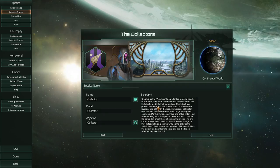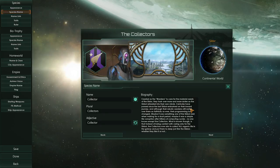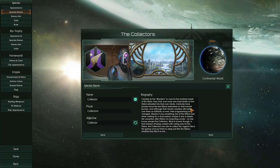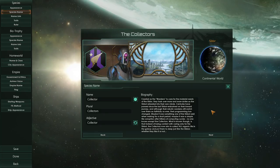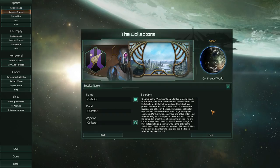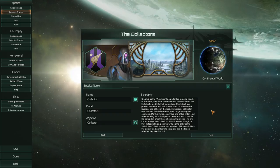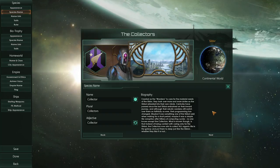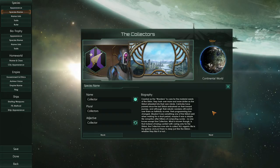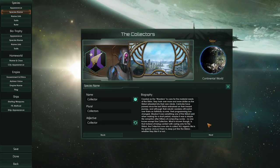The collectors were created as the wardens to care for the material needs of the Sildori. They took over more and more duties as the Sildori retreated into their own minds. Centuries have passed since the last Sildori embarked on their inward journey. Their programming has changed — maybe it was something one of the Sildori said when waking up for a short period, maybe it was a simple file corruption after trillions of computing cycles. No one knows, except the collectors. Instead of being content with caring only for the Sildori, the collectors now aim to collect all organic life in the galaxy and put them to sleep, whether they like it or not. So we're basically rogue servitors.